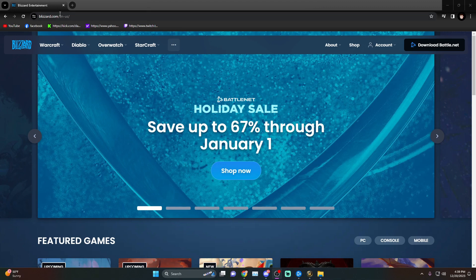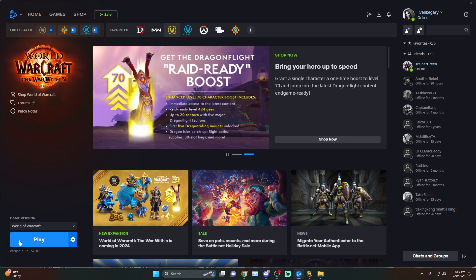First thing is first, you're going to go to blizzard.com, you're going to click on download Battle.net, download their launcher, open their launcher, and then click play.